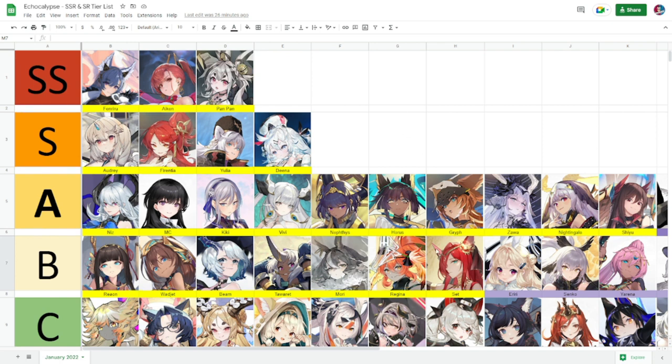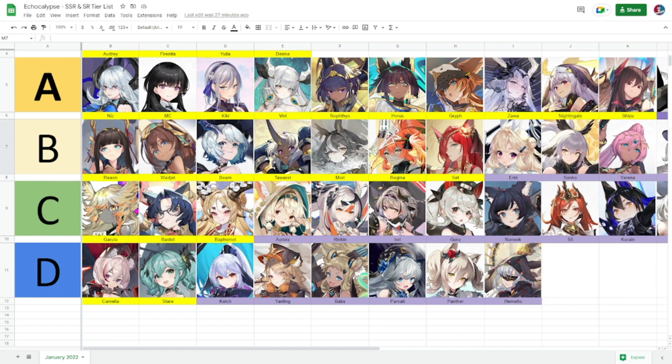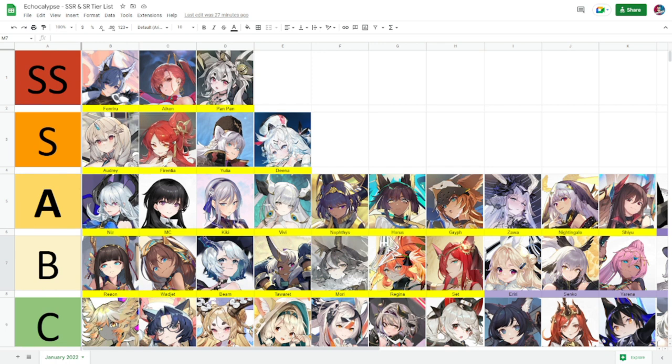I couldn't cover the SSRs this time — I did that in a previous tier list last week, so please check that out. If I reviewed every character here it would run 20 to 30 minutes. In the next tier list I'll do another review, potentially move some characters around, and gather more feedback. This is the complete tier list covering SSRs and SRs. I'll put a link in the description so you can access it anytime. Take care, stay safe — the Warden, and I'm out.